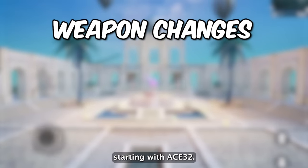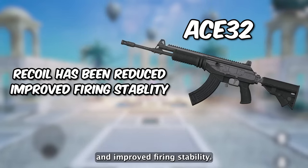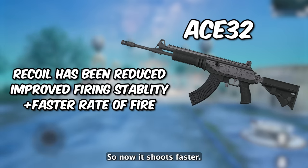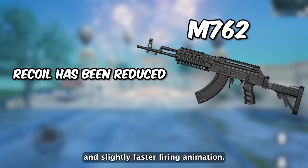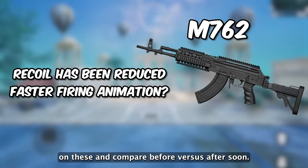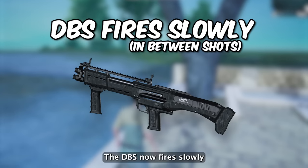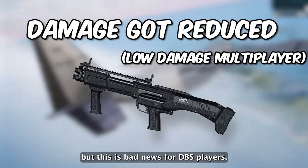There are some weapon changes. The ACE32 has reduced recoil both vertically and horizontally, improved firing stability, and a slight increase in rate of fire, so overall recoil should be easier to control and it shoots faster. The M762 also got slightly reduced recoil and a slightly faster firing animation. For shotguns there's a major change, especially for the DBS — it now fires more slowly and the damage is also reduced. I don't have exact numbers, but this is bad news for DBS players.